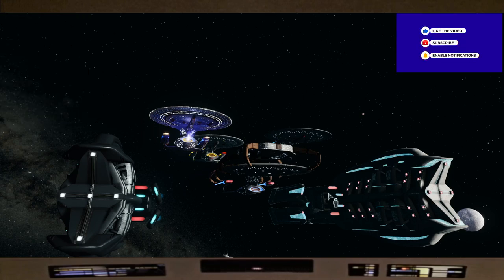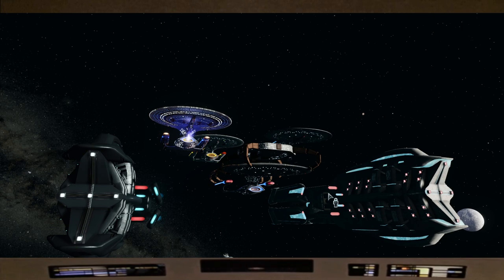Captain on the bridge! All right captains, we are back on the bridge here and tonight we are going back to the galaxy. As you can see, we got her docked here at McKinley Station. From the last video we used the Prometheus — it had the separation console — so I thought, why not go back to the Galaxy again? Captains, this is my first love in Star Trek.